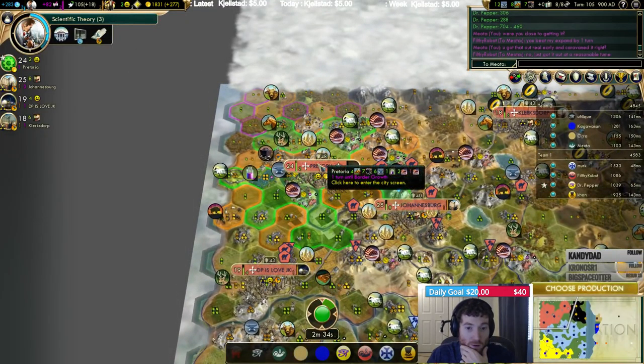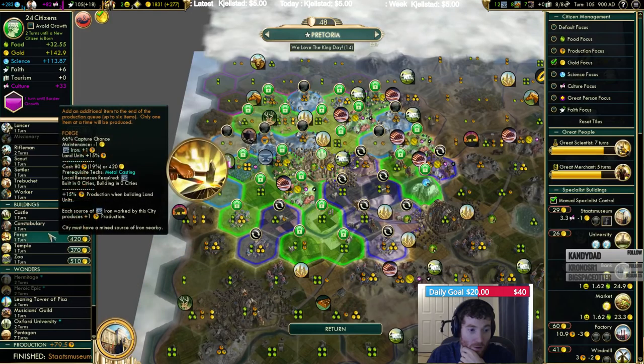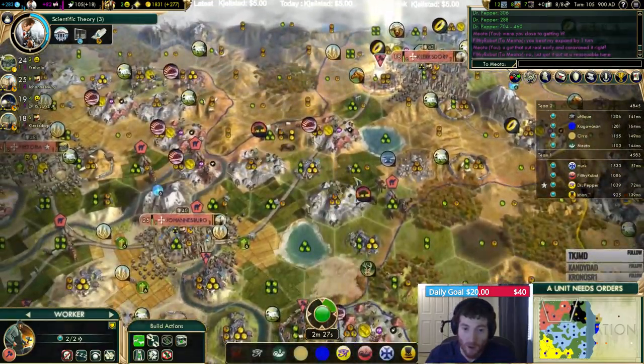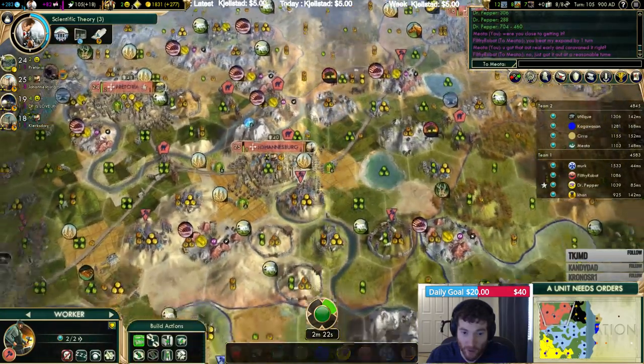Cannons. I think the zoo. Happiness is an issue. More tiles down here somewhere.